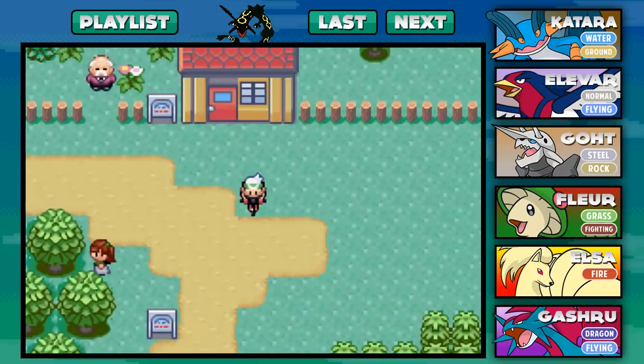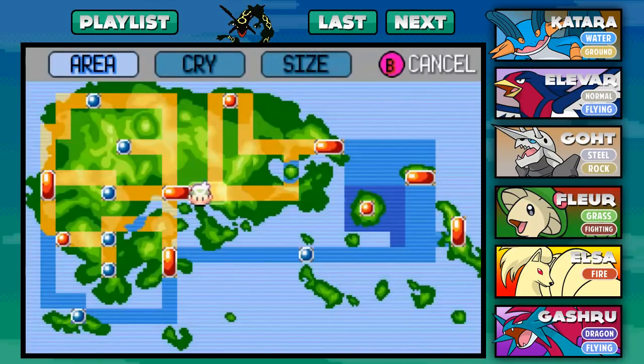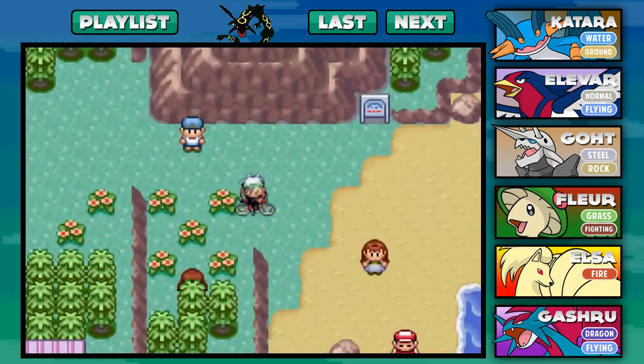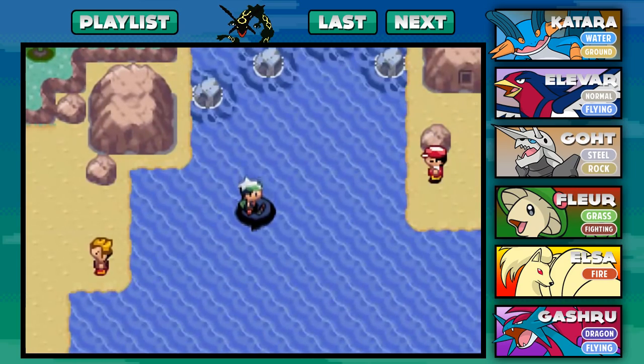I'm gonna run around, and once I've actually bumped into it I'll be back with you guys in a couple seconds. Okay, so I'm back here on the right side of Mauville City. It was actually on this side that I finally caught Latias on the map, so it can be pretty much anywhere. Right here in this little path to the right there's a little enclosed area of water, so I'm gonna surf around a little bit until I bump into it. I'll be back in two seconds.